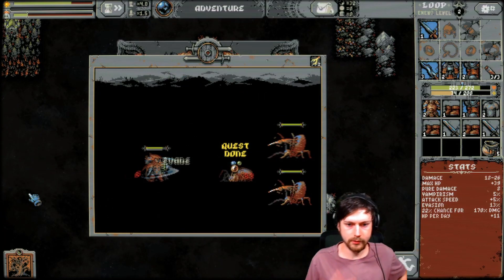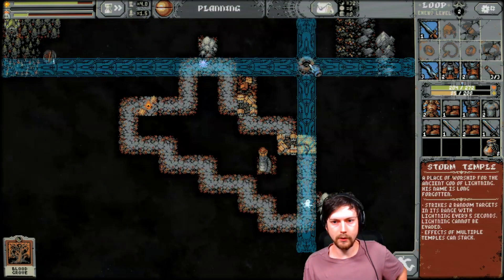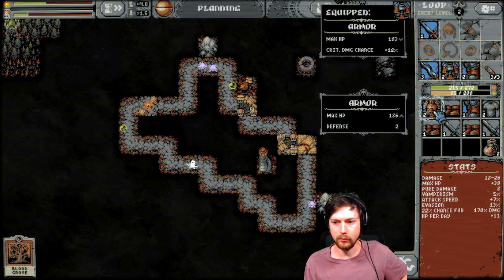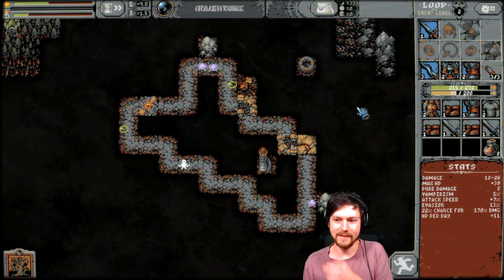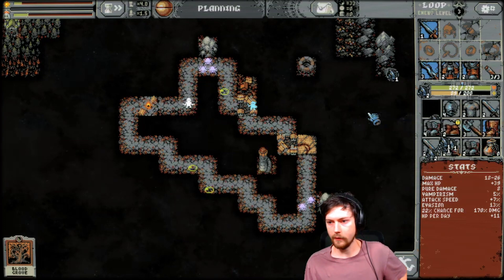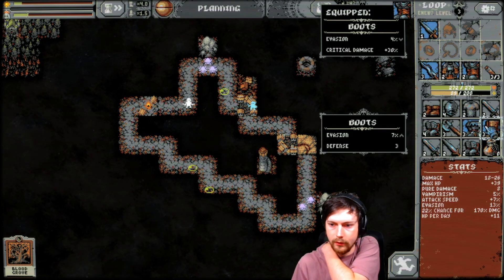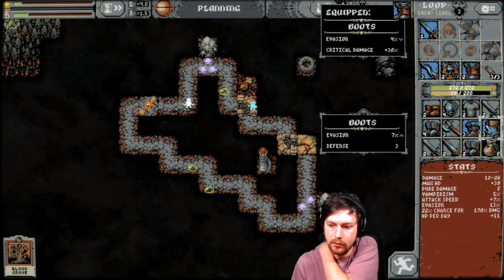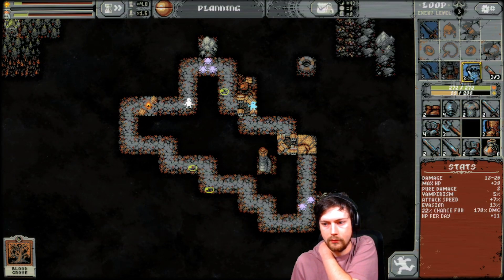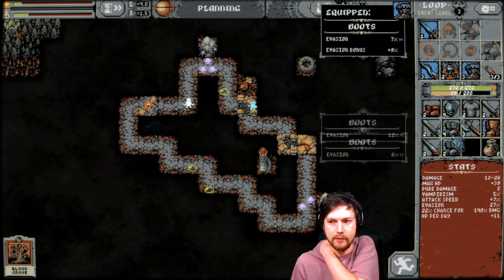Lots of spiders. The storm temple didn't go off during that whole thing — it's every five seconds so the fight has to be really long. More items. What do we want here — evasion bonus? I think the evasion bonus. That's 16% — that's better than level four regularly.